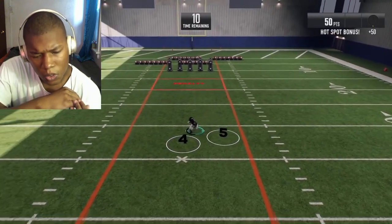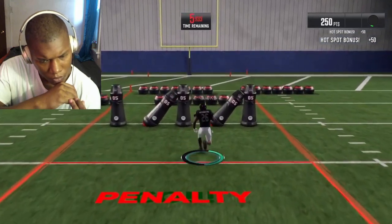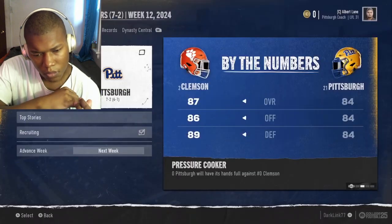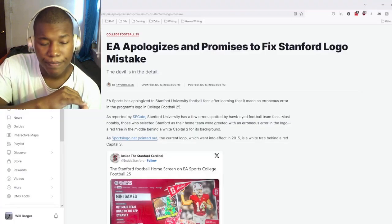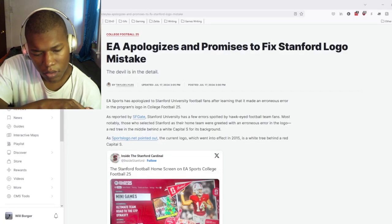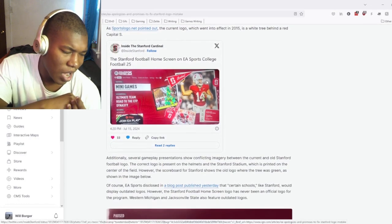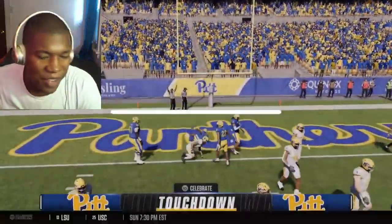There are also some bugs — during a reaction and footwork drill, a hot spot stayed on the field and made subsequent drills harder. In-game commentary is often wrong about points, which team could win, interceptions, and yards gained. EA has already apologized for getting some school logos and player likenesses wrong, promising fixes in the future. I'm not really tripping about it though.